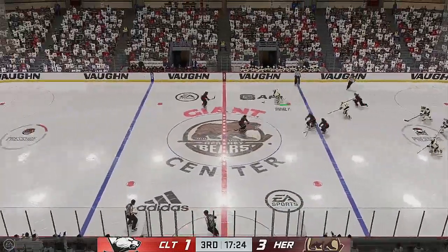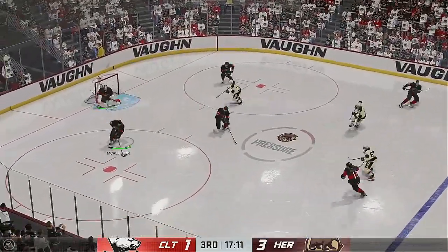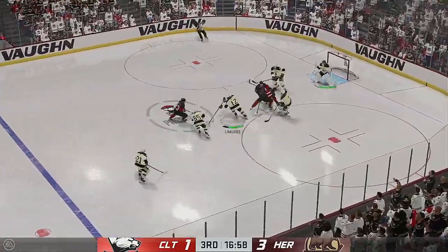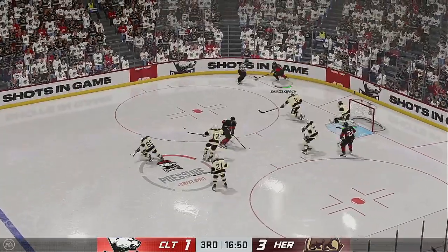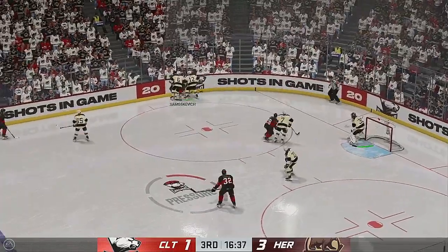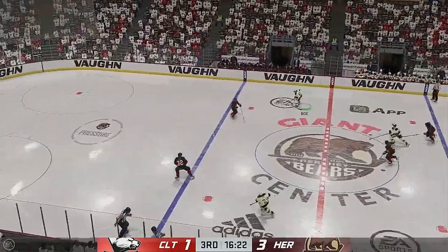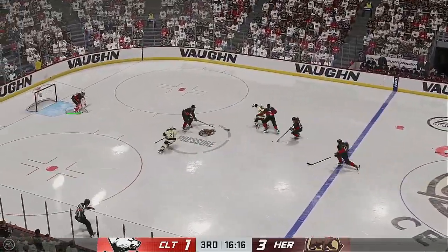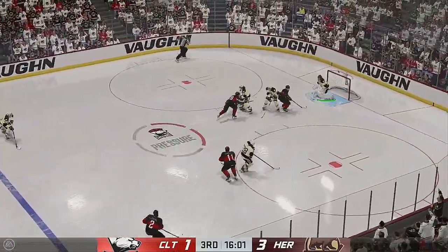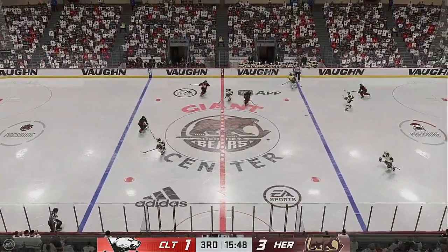Charlotte's regained possession of the puck. The Checkers take it across the blue line — look at the defensive stick work there to poke that one away. The Checkers take it along the wall, and the puck's knocked loose. Hershey's got a hold of it against the wall — trying to wear down their opponents. Up along the wing — odd man rush! And the lanes clogged up, blocking that! The Bears will play it in their own end.